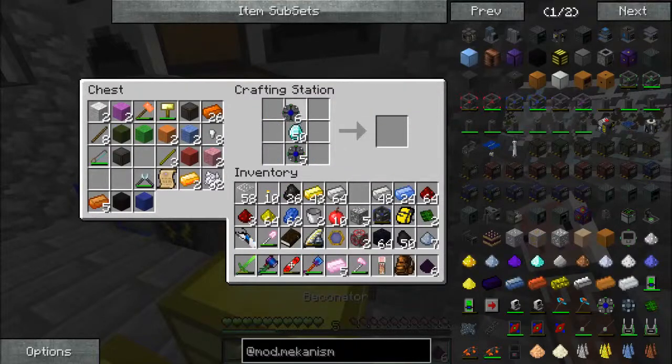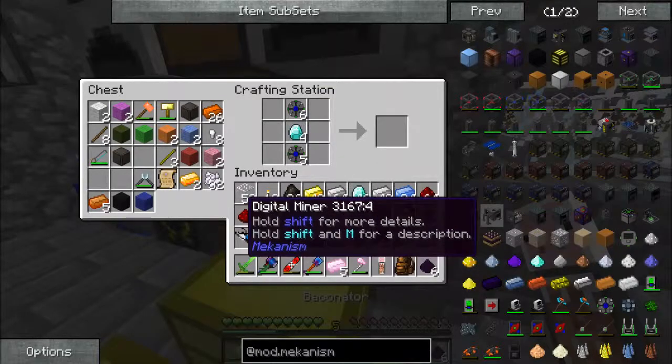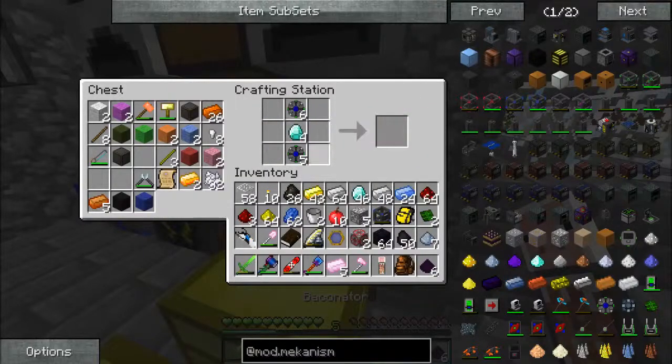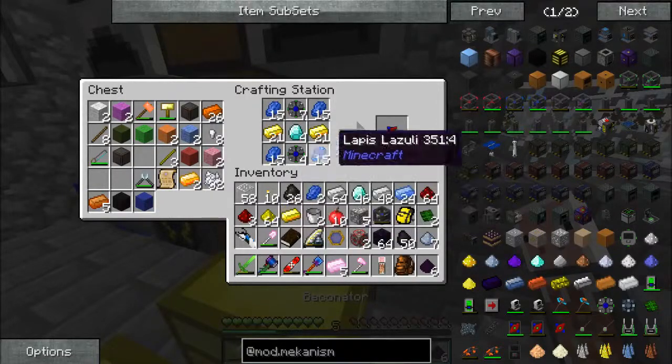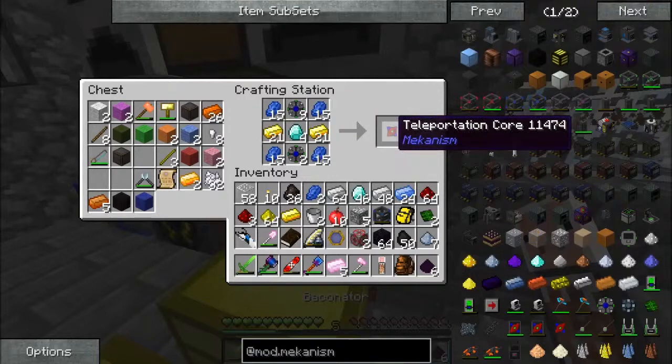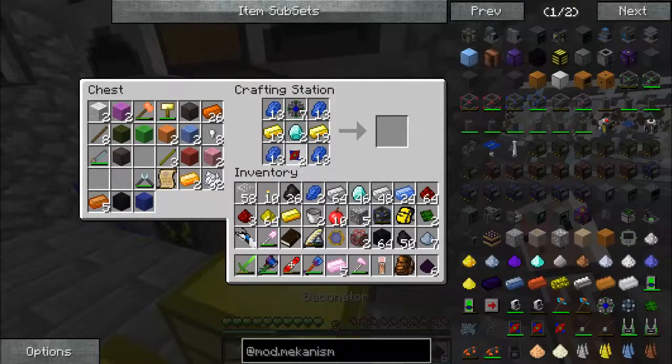Diamond, lapis, and gold — we need four of them. No, I'm sorry — we need two, but we need four atomic cores. Lapis and gold. One, two — two teleportation cores, done.